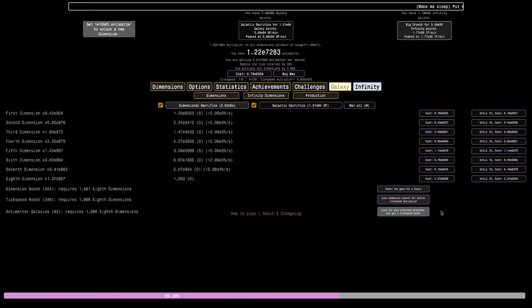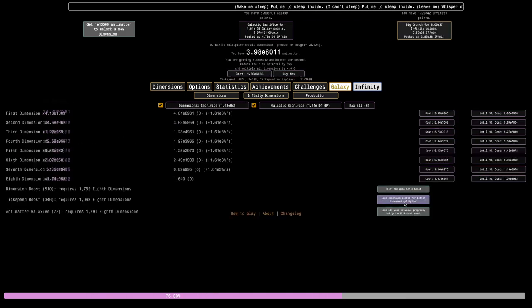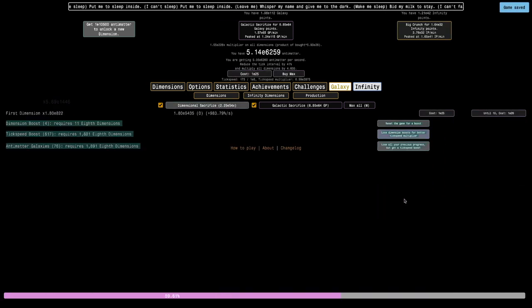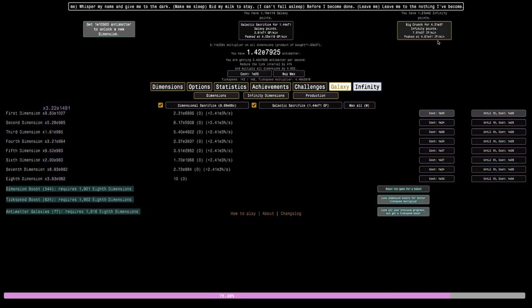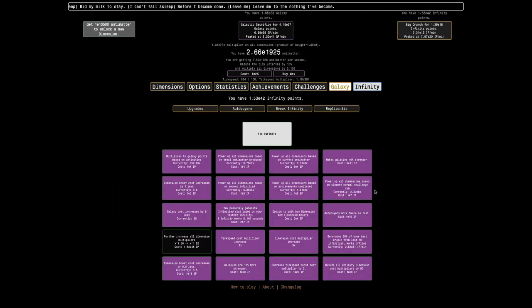Let's see how much I can do. I think I can probably get up to like 72. 70, 71, 72, and then here's where I start having to use tick speed boosts. Can I get 76? Yes, that was actually 77. Let's see how much I can do — I can get up to 5 E41 infinity points per minute. This allows me to reach about 4 E44 infinity points in a day.